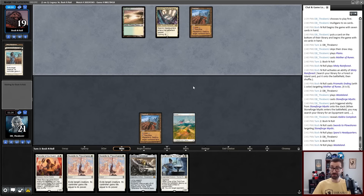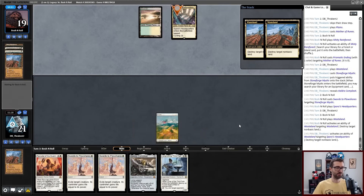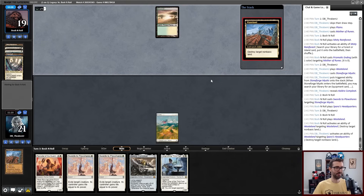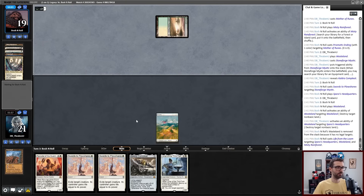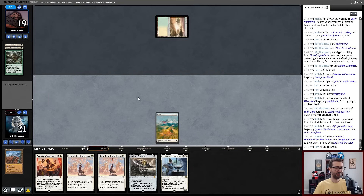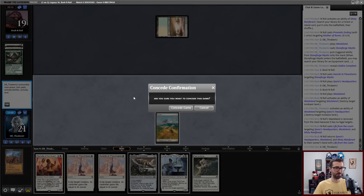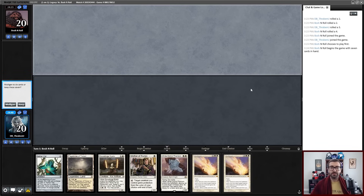Yikes. Brian could Wasteland my Wasteland here to keep me off additional mana sources. It's not the best two-for-one, but if Brian gets ahead on board and I'm unable to play any cards, this is perfectly fine. Oh god — I think I will probably just concede here. I don't think this is going to be good gameplay from here, and I would rather get more matches in with new cards.